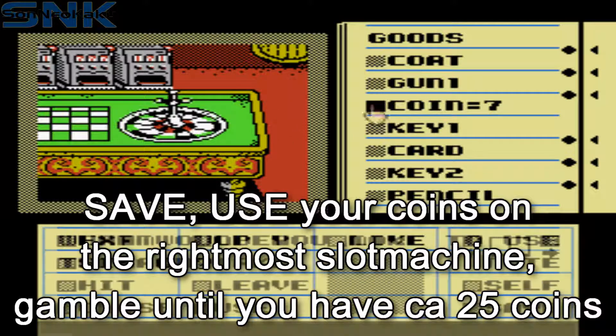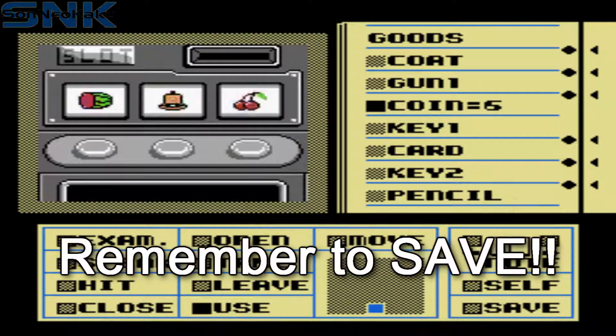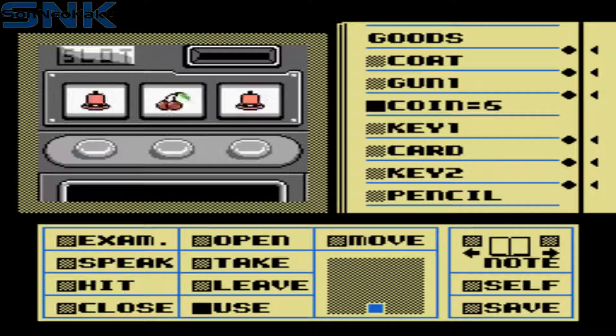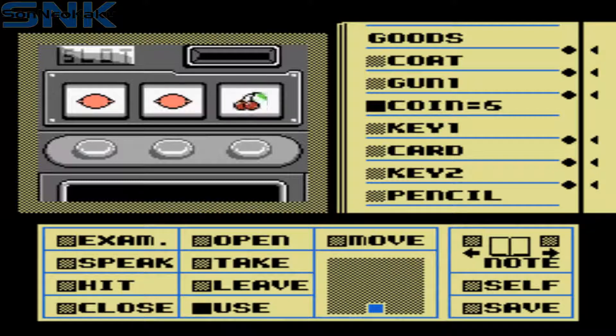Unfortunately here you kind of have to gamble. You need about 25 coins or so to finish this game if you follow my guide exactly. Just keep using the coin on the machine until you win. You might want to save before you start though, just in case you run out.